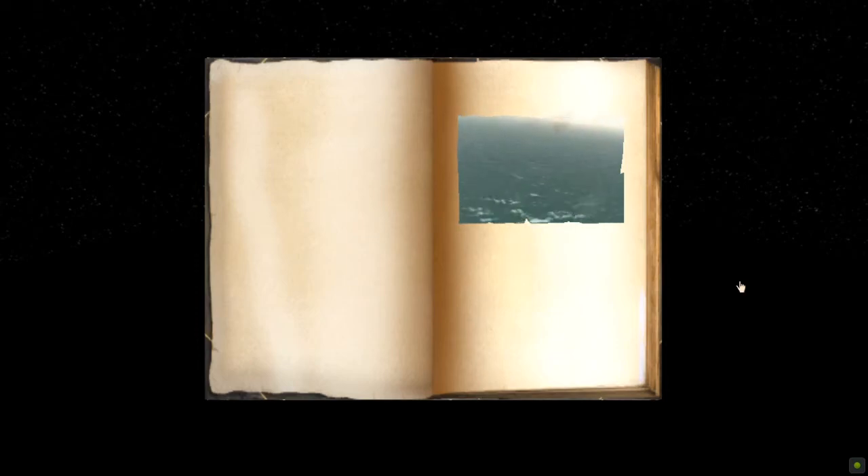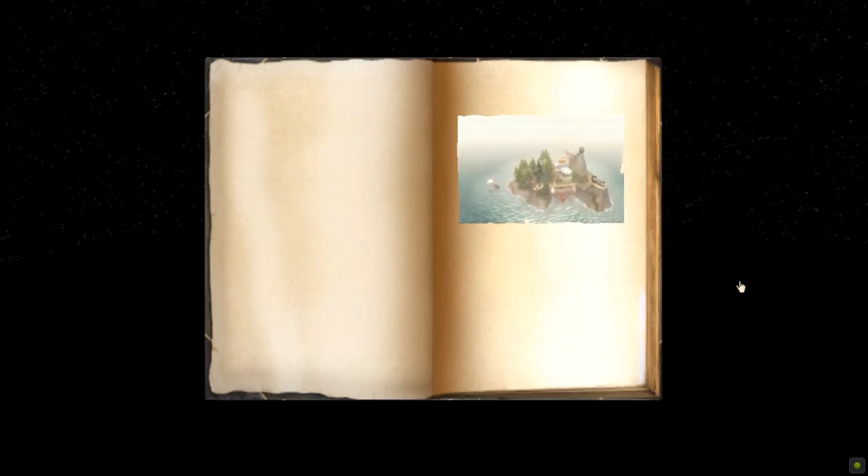Here's the premise: you find a book named Myst, you open it up and instead of words, there's imagery. The guide is interesting because it's kind of a narrative story. The storyteller finds the book which describes the island, and the last page is a cinematic overview flyby of the island itself. This is where it stops, and what you're supposed to do is click on the image, and you get warped into the world of Myst.